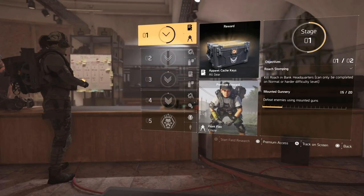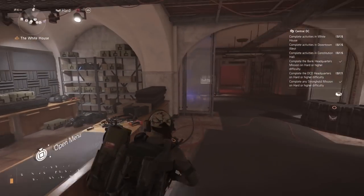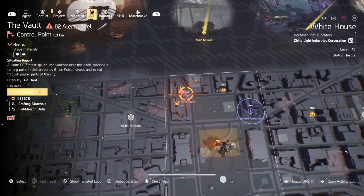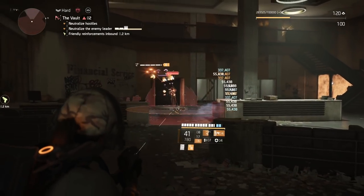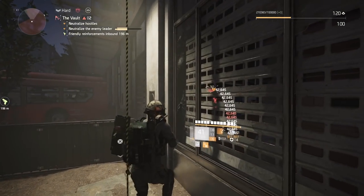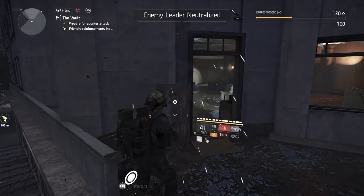When you go back to the Gunner class you can see that we completed it. Next is mounted gunnery — defeat enemies using mounted guns. The quickest way to do this is at control points. There are two that are pretty easy. The first one is at this control point just north of us called The Vault. Clear out the first wave to get to the defending part.